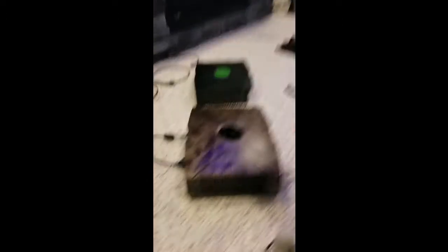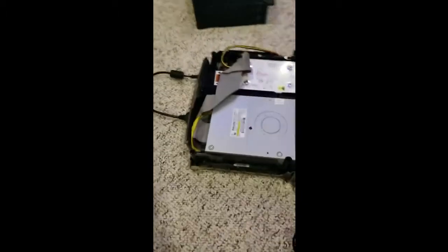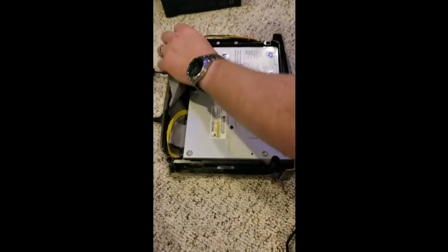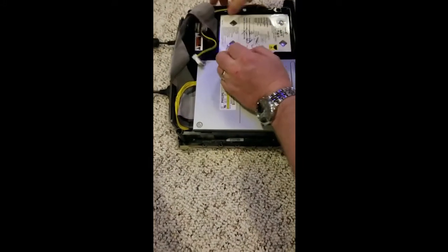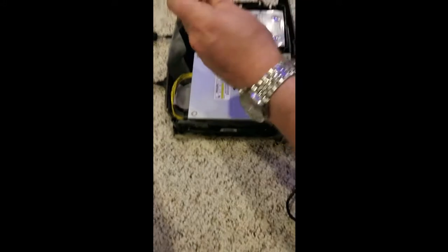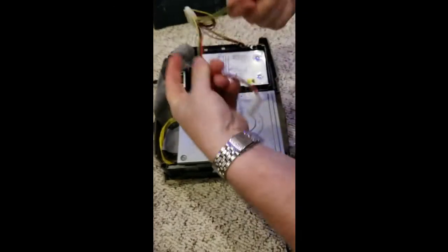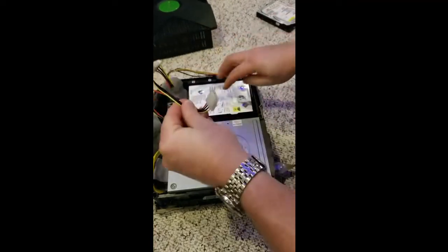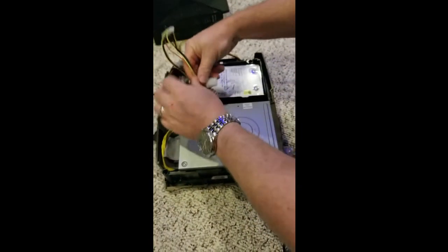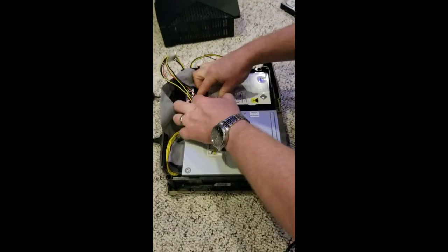So what we're going to do is open this Xbox up. This is just a version 1.6. I'm going to disconnect the power here and connect this splitter here. That just splits our power so we have two cables. Would have been probably better if I had this hard drive loose, but oh well.